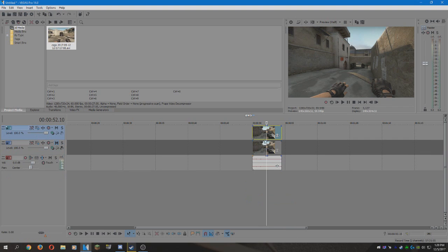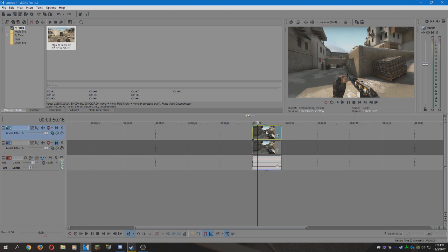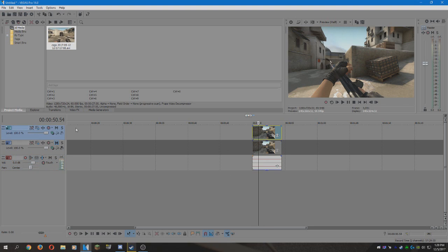Now you want to mute this layer so you only see the top one. I'm going to mute the audio and just leave that one over there.